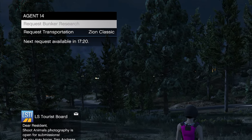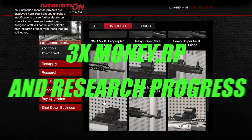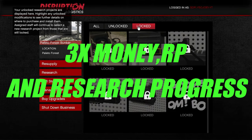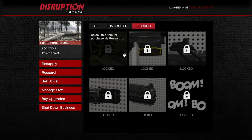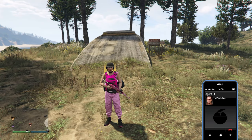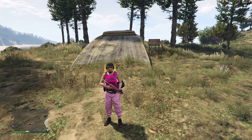This week in GTA Online, Rockstar is dishing out three times the money, RP, and research progress on all research missions. As you can see I still have some items to be unlocked, so I'm going to go outside, call up Agent 14, and request some bunker research. From there I'm going to go ahead and complete this mission.